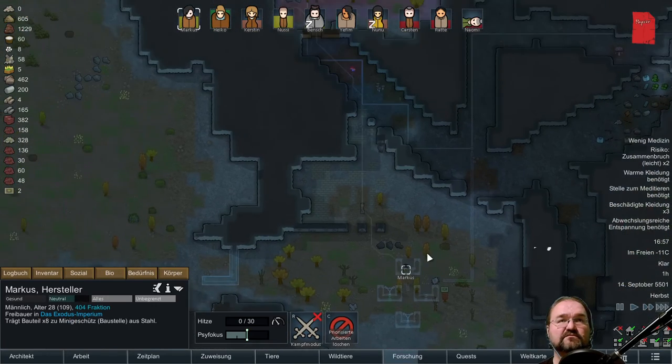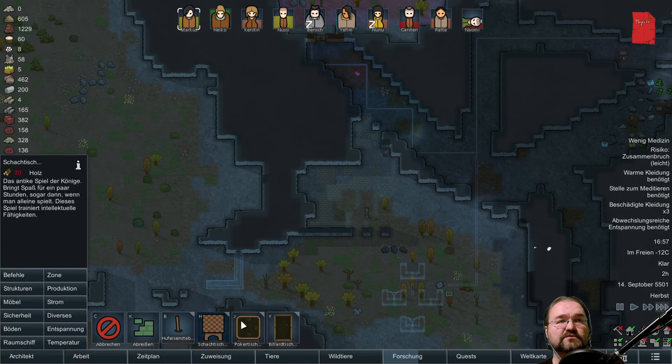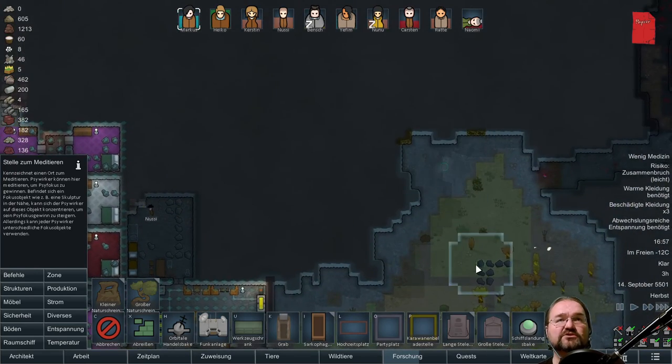Stelle zum Meditieren benötigt für Markus. Meditierenstelle machen wir mal hier oben — hier steht den Kachter.